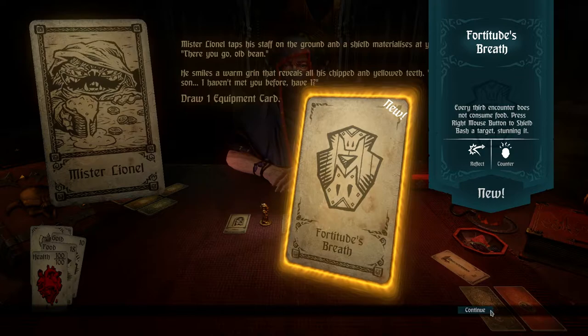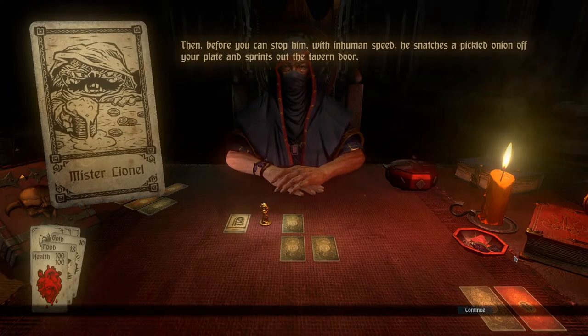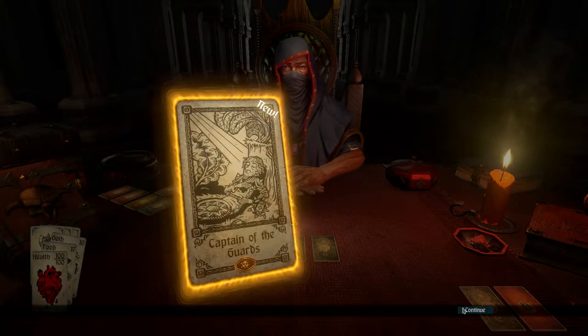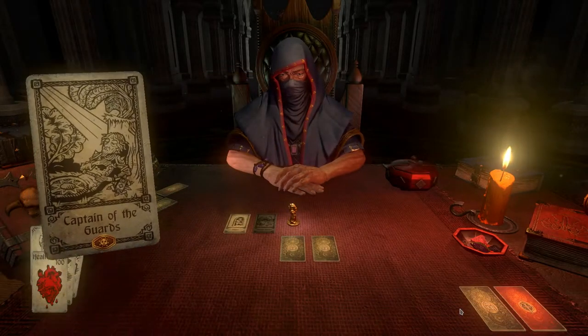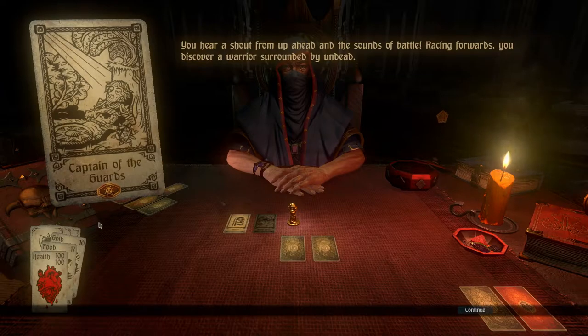This is a very good starting shield. I don't know if you automatically get this on this dungeon run, but not consuming food every few encounters is absolutely fantastic. There's a token icon at the bottom of the card, and if we successfully deal with this encounter — which should be fairly easy — we will unlock more content.